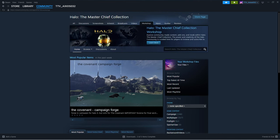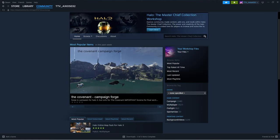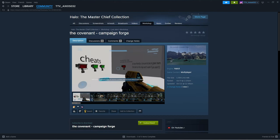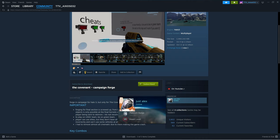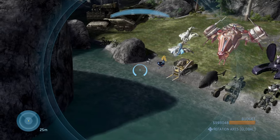You can see it right here - it's under Steam. You click on Halo Master Chief Collection, go to Community, go to the top where it says Workshop, and it'll show up. Type in 'the Covenant Campaign Forge,' it'll show up like this. You click the picture in the middle of the screen, and then what you want to do is hit Subscribe and it'll automatically start installing the mod onto the Master Chief Collection.